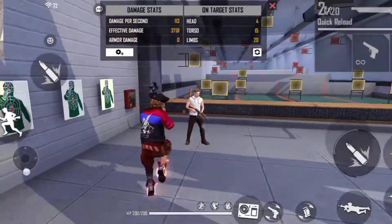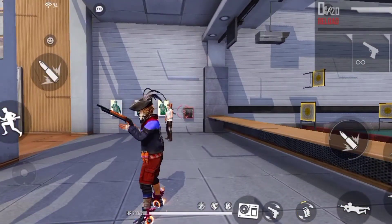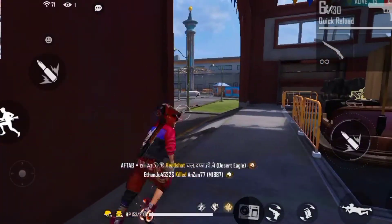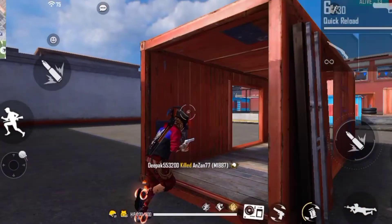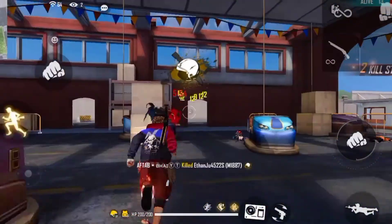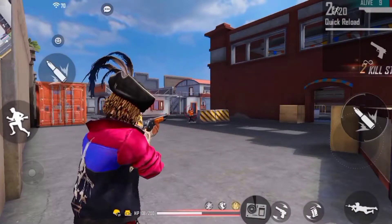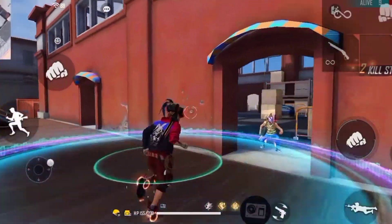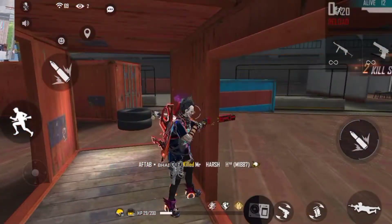अगर आप crosshair को side पे रखोगे तो जब आपका aim बंदे के ऊपर जाएगा, वो red दिखाएगा। उसी time पे आप लोगों को ज़्यादा से ज़्यादा drag करने की कोशिश करनी है। देखो — जब aim red हो उसके बाद click करो, headshot लग गया! तो first tip यही है कि crosshair हमेशा red हो तभी drag करो।